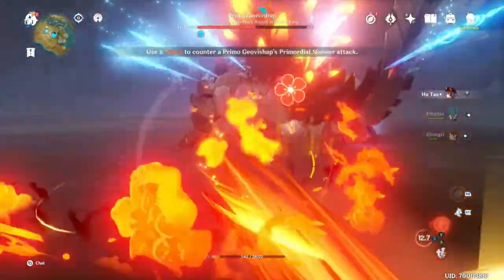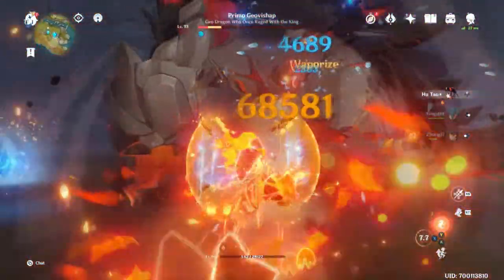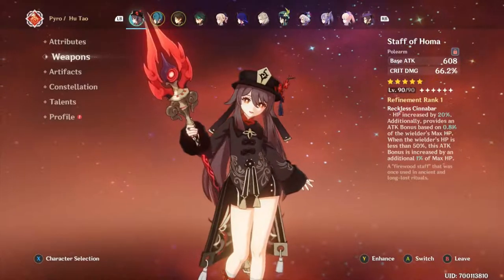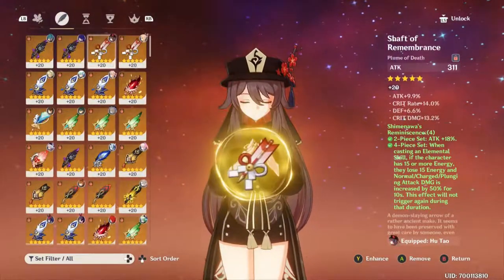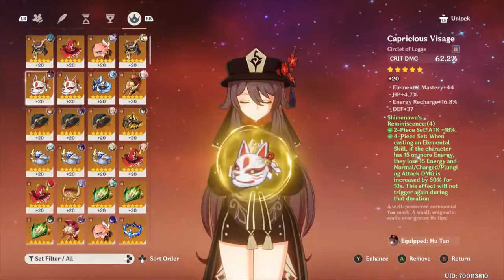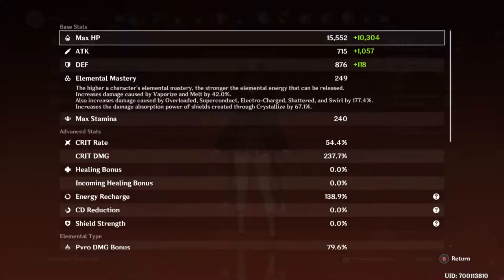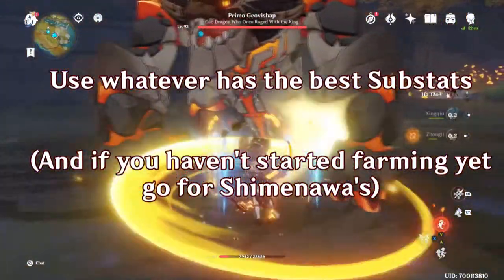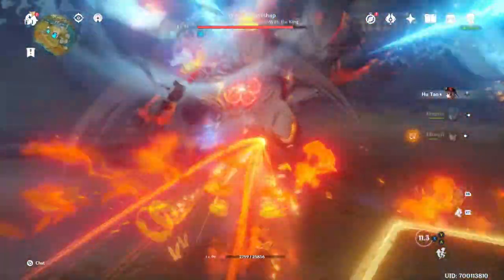But if you can afford that, especially with C1, you get many more charge attacks off and it does start to pull ahead in damage. The domain you get Shimenawa's from is much more friendly than Crimson Witch. Not only do you need specific characters to do well in the Crimson Witch domain, but you can use the Emblem set on a good 50% of supports out there, including some of Hu Tao's best supports like Rosaria and Xingqiu. Whereas Lavawalker I've only ever seen on a meme build. So personally I like using Crimson Witch, but it's whatever has the best substats.